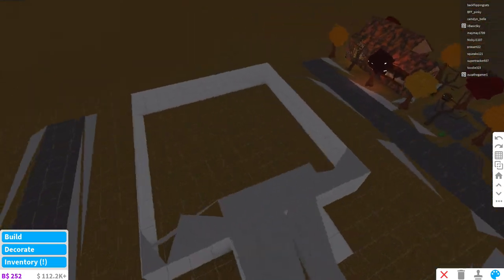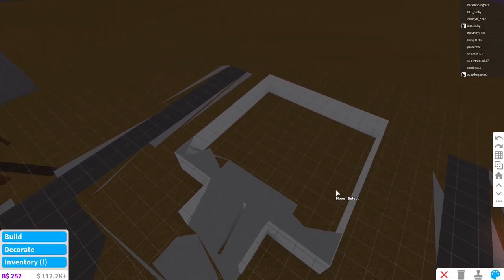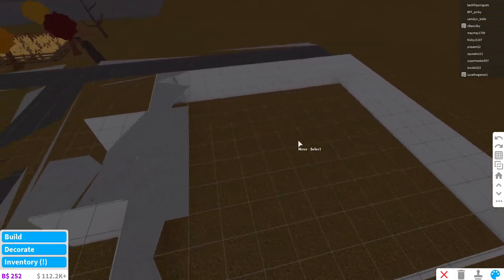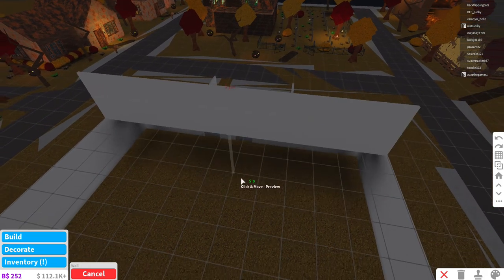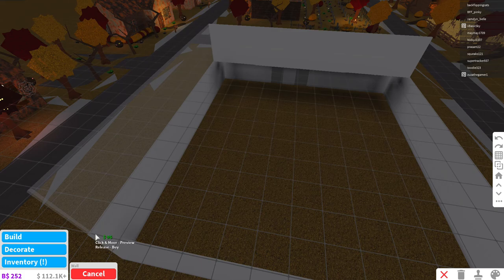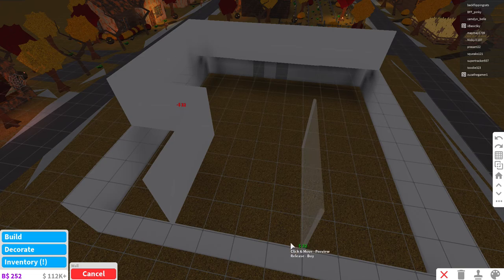And then on the third floor, which is going to be actually the second floor of the building, is going to be where the offices are - like the mayor's office, and then maybe just two offices right next to it. I feel like this might be a little hard to do, but we're going to be able to do it, right guys? Yeah, I knew I could count on you guys.